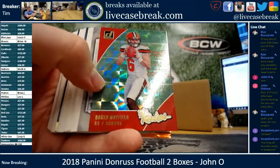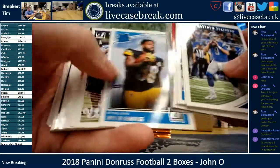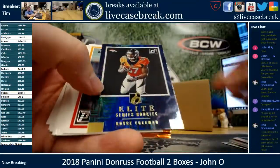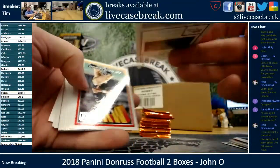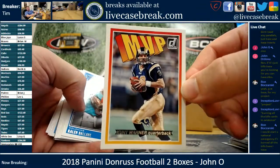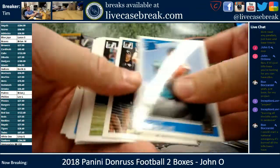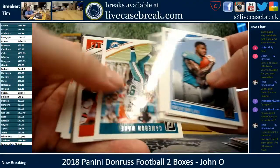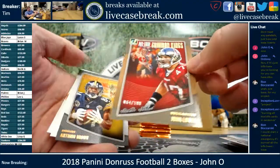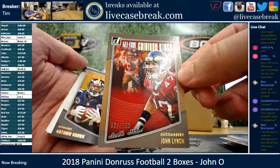Baker Mayfield — almost looks like a mosaic parallel, kind of. Blue. Elite Series rookie Bryce Freeman, no number on that though. Awesome looking Kurt Warner throwback design. John Lynch out of 100, all-time Gridiron Kings for the Bucks.